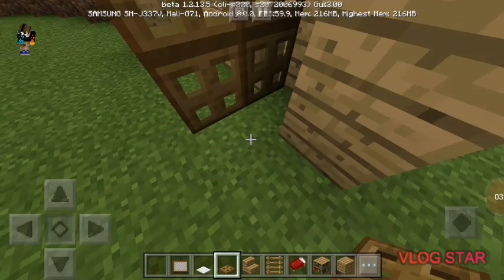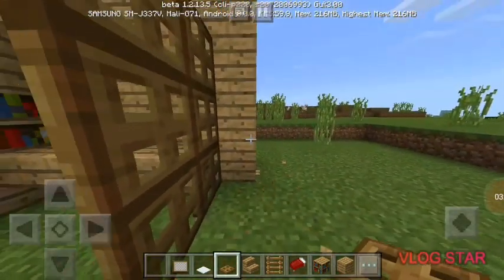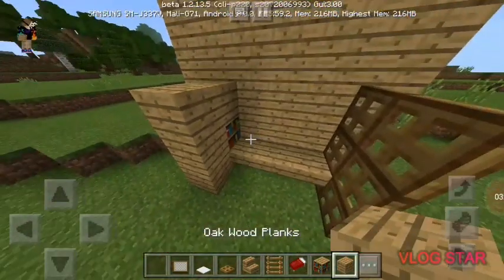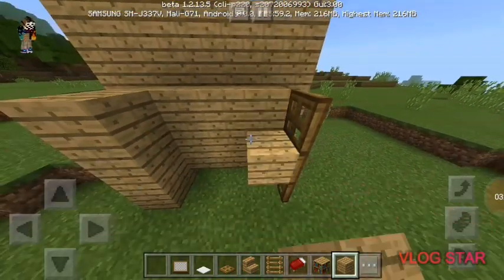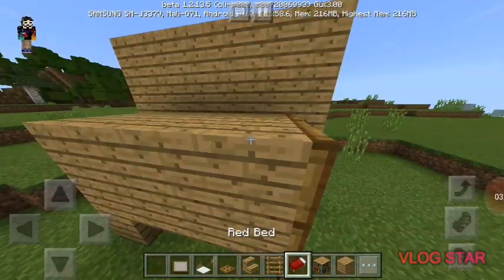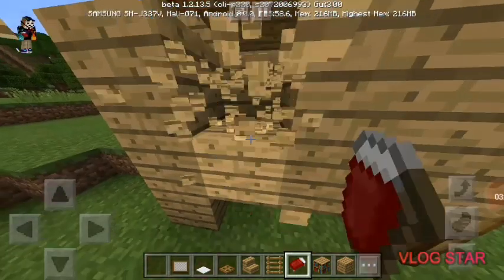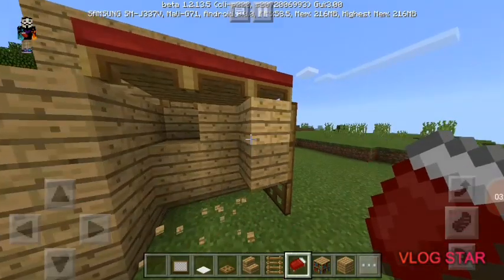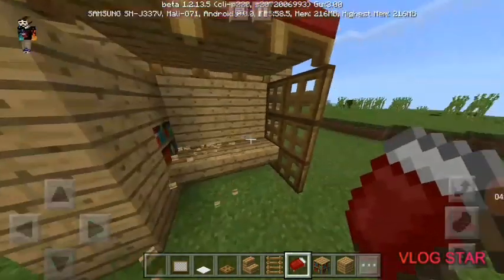And there you go. Now next up you're going to be placing the beds. What I did is I just did this and extended it out one more time. Then I will place these beds right here, like that. And there you go.